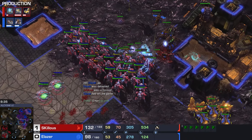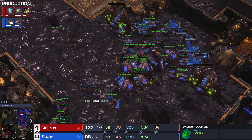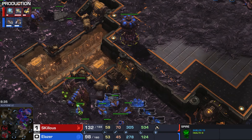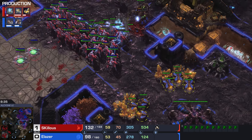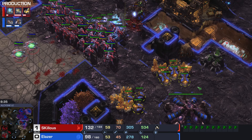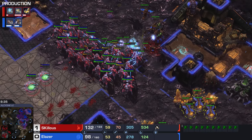I think Skillis just executed the game plan really well. He went for the Resonating Glaive Adepts, did more damage than Elaser can really sustain. He saw the Spire and Elaser still committed to it. But he also had to defend the gold, because the gold was the only thing really keeping him in the game. I like that Elaser gambled a little bit here. If the game is a little slower, or Skillis is a little bit more passive, might take a fourth, build a couple more gates before he moves out.